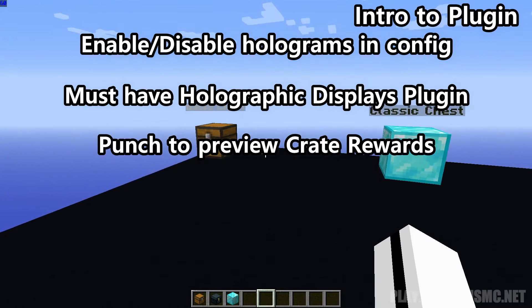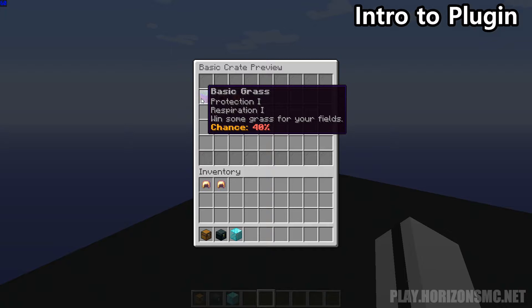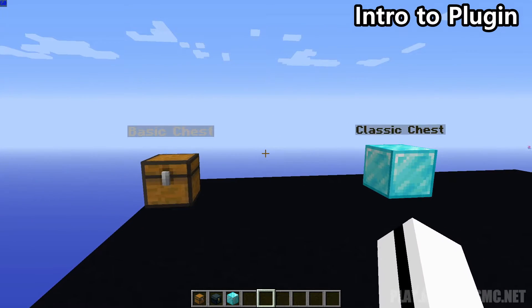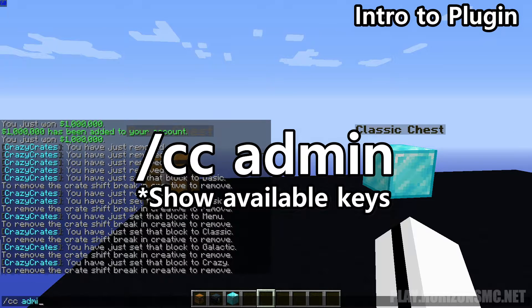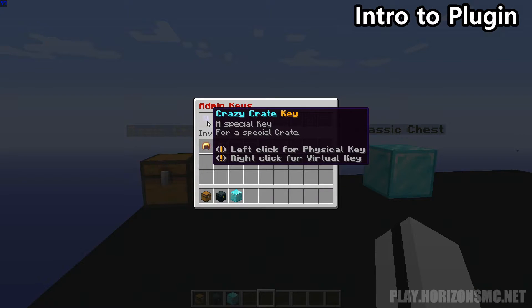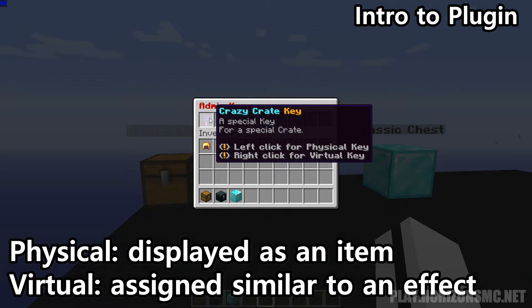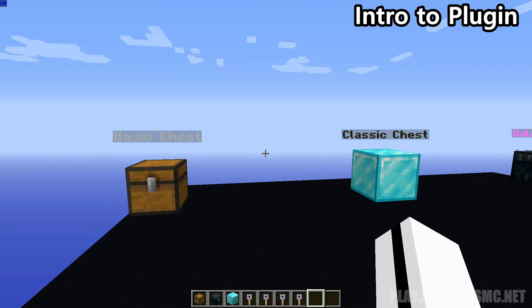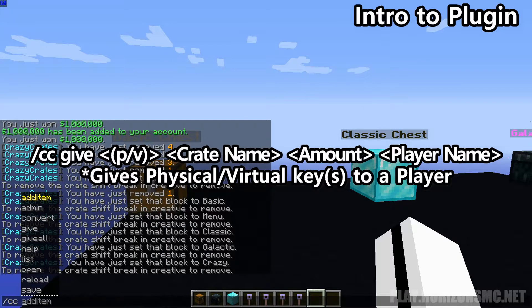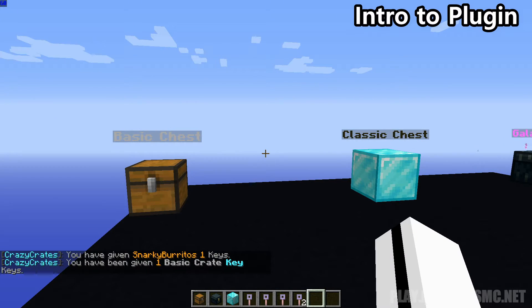You can preview a crate simply by punching it. So as we can see these are the possible rewards from this crate. Now let's go ahead and grab a physical key for each of these crates. We can do that by typing slash cc admin and here are all the keys for each of the crates. We can take either a physical or virtual key, so let's take four physical keys. You can also give keys to players by typing slash cc give physical or virtual, the crate name, the amount, and the player.